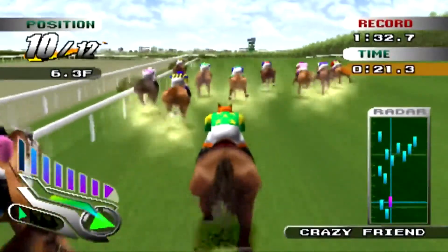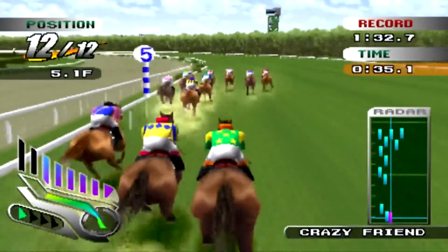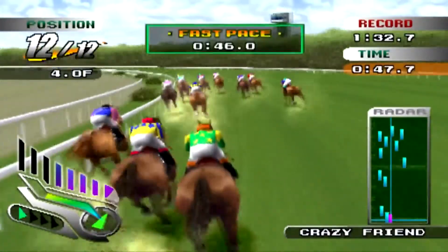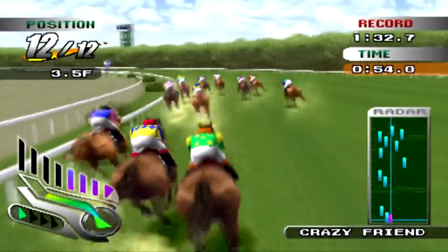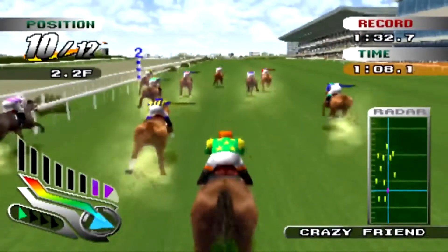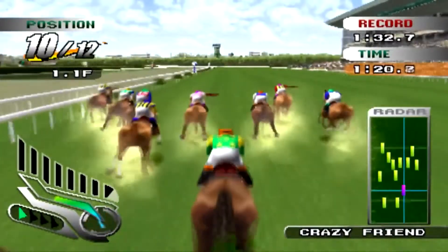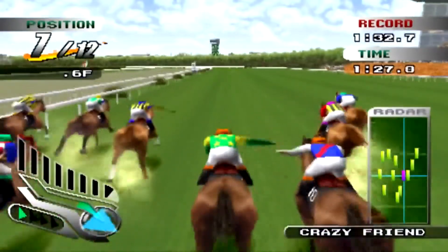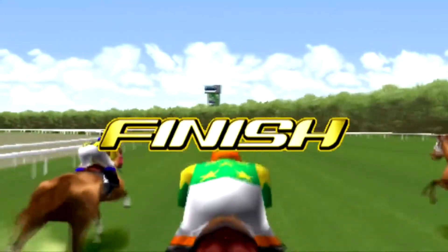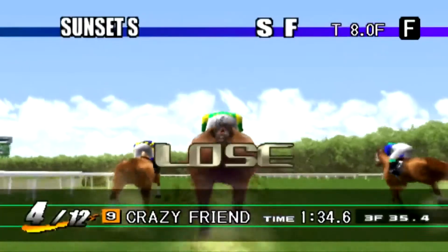We just bumped a horse - I did not mean to do that, that could end up costing us. He's in the green right now. There's a pretty big distance between the majority of the field and us - we're sitting 10, 11, 12 in the back of the pack. We got stamina to roll so I'm getting rolling right now. Look at this spurt from Crazy Friend - we are closing! Looks like we're just gonna get fourth. That's not bad at all, almost got third.